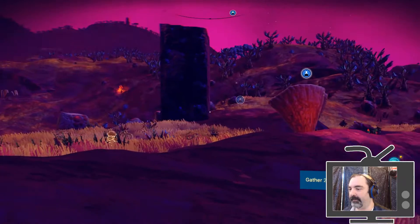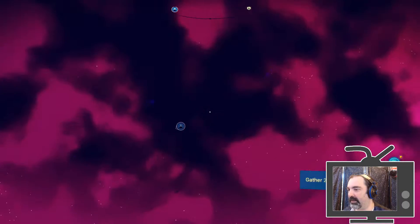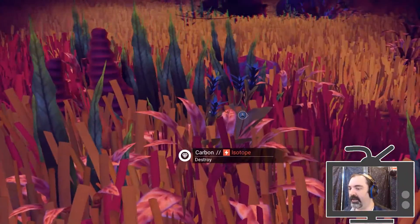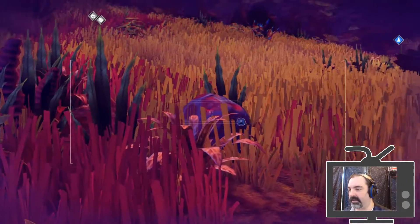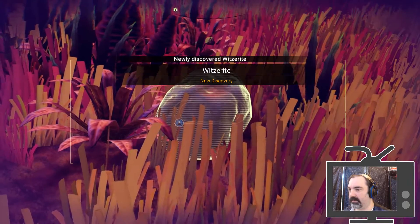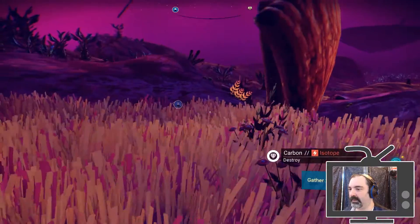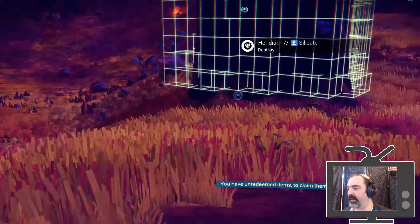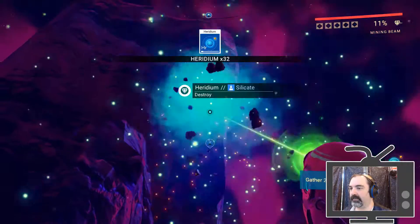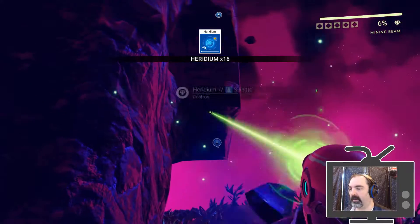Another knowledge stone — I've learned the Gek word for 'high'. More ships flying over. Wow, look at that pinkish-purple sky — crazy! We can pick up some thamium for free. All sorts of stuff here. Heridium — that's convenient. Apparently we need 200 of this stuff. There's a silicate.